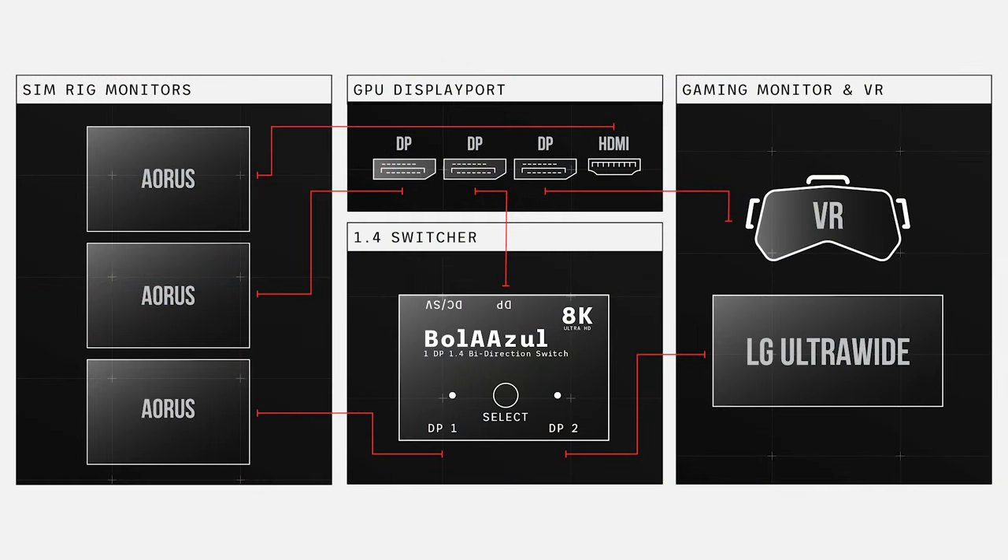Here's a diagram of how I have my monitor setup. One of the sim racing monitors goes directly into the GPU through DisplayPort. Another goes through the DisplayPort switch, with my desktop monitor also going through that same switch. The last sim racing monitor uses the HDMI 2.1 port, and the VR headset goes to the last available DisplayPort. I can now switch between my desk setup, my sim racing setup, and VR — all within a click of a button — getting rid of all the hassle so I can do what I want, when I want.